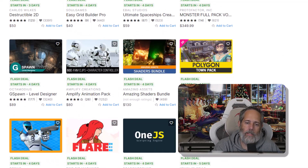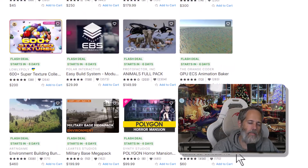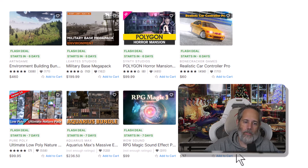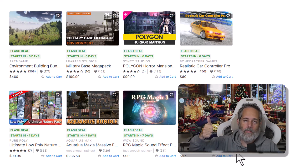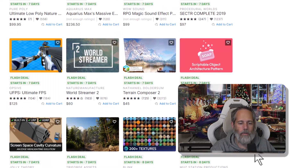Those are the key ones I thought were really important to mention. Of course, there's lots of other cool stuff at 50% off. Odin Inspector is right at the top of that list — if you don't have that, you should grab it anyway. Just go grab the free trial; you'll get addicted and you'll see why.